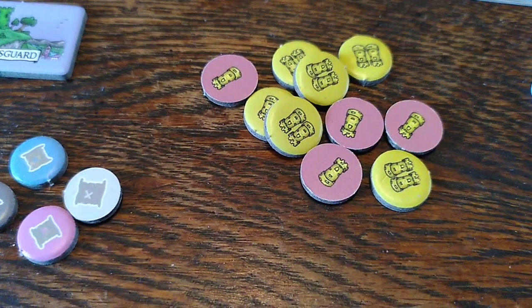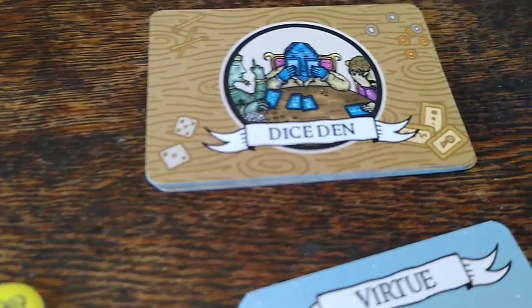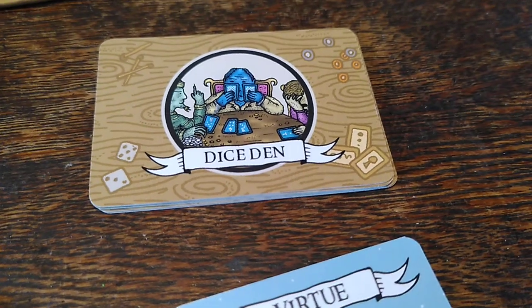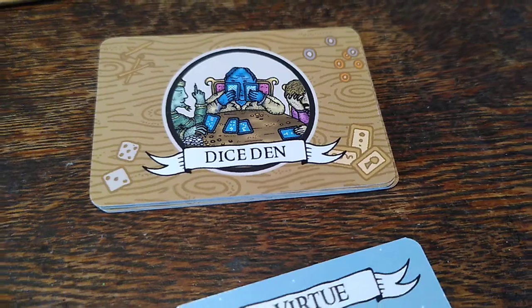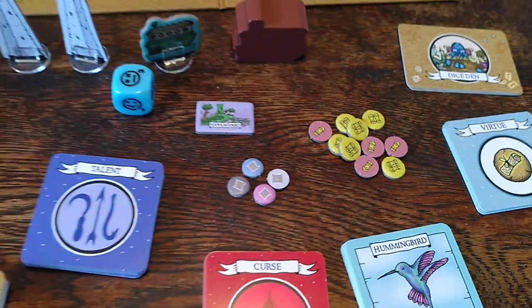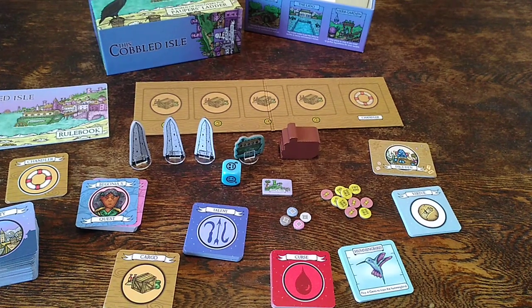Speaking of which, these are the tokens that will be used for those new modes. And then lastly the dice den — this is a series of gambling games that you can take part in when you visit certain cities. And that is Cobbled Isle.